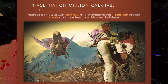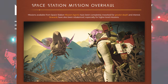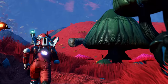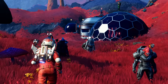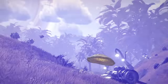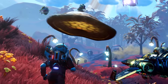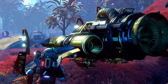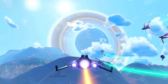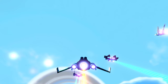Space Station Missions Overhaul: missions available from the Space Station Mission Agent have been completely reworked for greater depth and interest. Rewards have also been rebalanced, especially for higher-level missions. Before the Nexus and Space Anomaly, the Mission Envoy was giving out missions but they were kind of bare-bones - go here and kill five Sentinels, or collect this plant, or take a picture. They were kind of boring and not really compelling. Now they have a whole overhaul, so I can't wait to see what's going on with that.